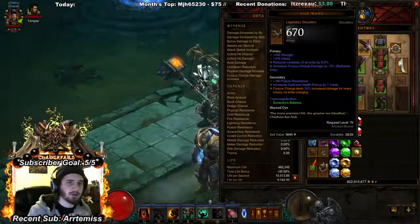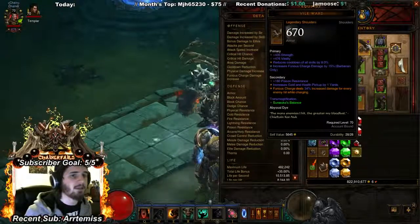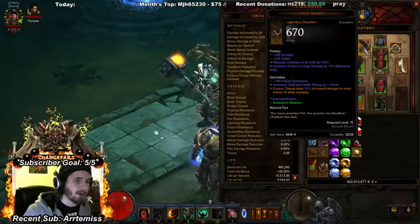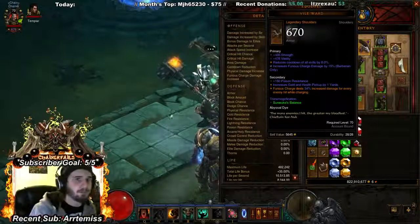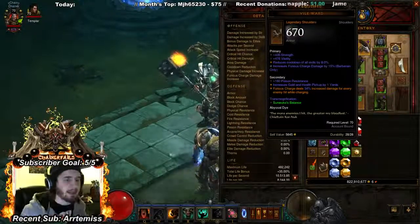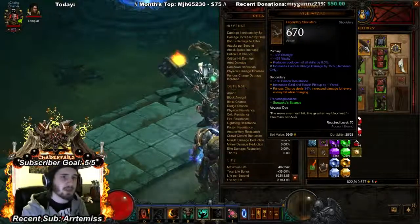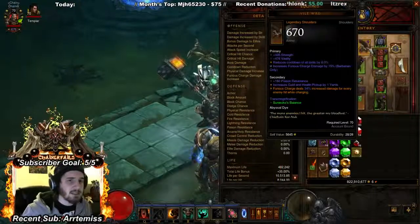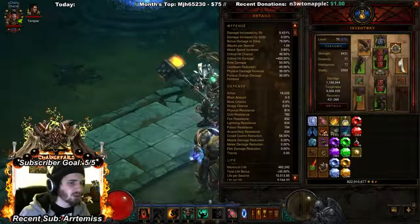On shoulders for this build — Vile Wards — you want furious charge damage, strength, and vitality. Vitality is worth a little more than all-resistance on items: a vitality gem gives 280 max vitality while a resistance gem gives only 78 resistance. So strength, vitality, and cooldown reduction on your shoulders is great. Then whatever main skill damage you're using — certain skills roll on shoulders and chest, others on helm and boots, and others on pants and belt for fury generators.